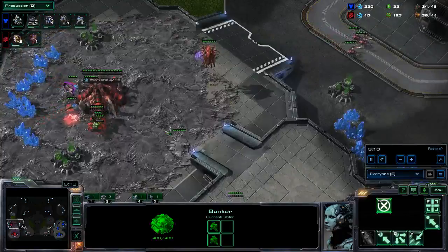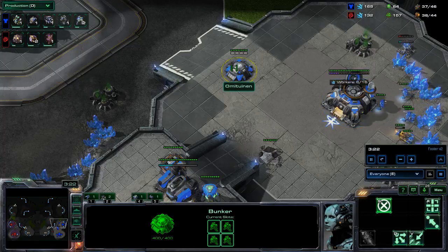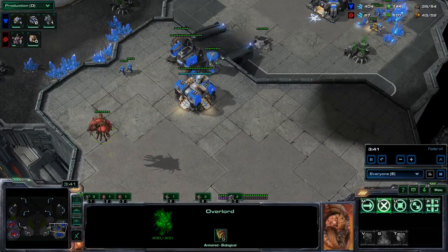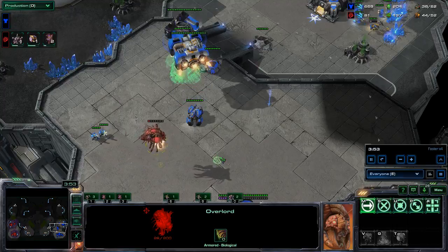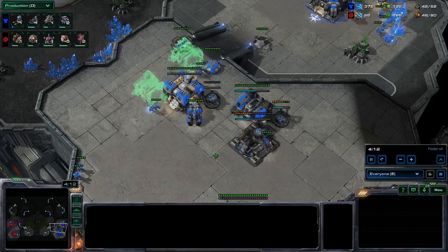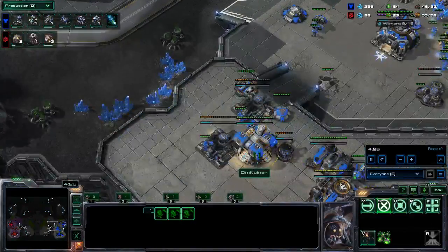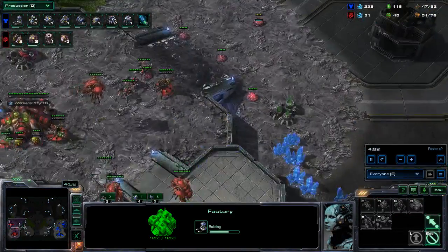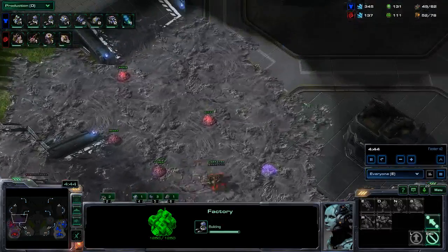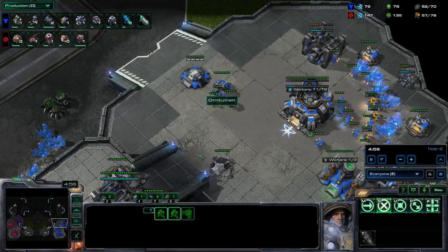So far in this game everything that could go wrong has gone wrong. We're playing against a GM Terran right here on Omituinen. He's building that cyclone, and because he went for the cyclone, as I mentioned, it usually pops out at around 350. I just choose to keep the roaches at home — I spotted the factory with my overlord and decided we don't really need to do all this. So if he goes for a cyclone I can just keep the roaches at home, because I'm not really going to do damage anyway.